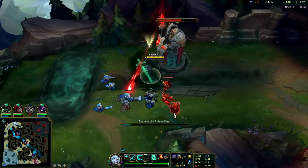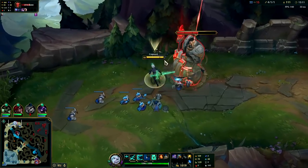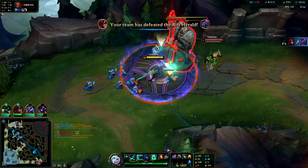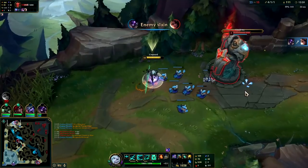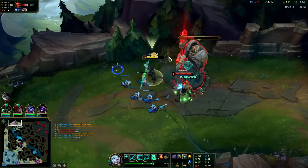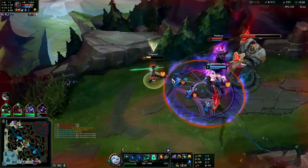I can burst him down and I don't have mana costs, so I can take all the trades I want. He used his wither and now he's tanking my minions because he's hitting me. It just really goes to show how little damage he does to me.